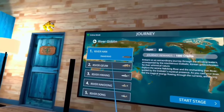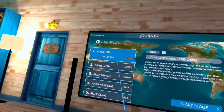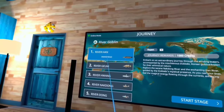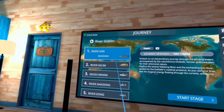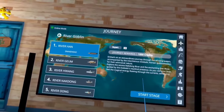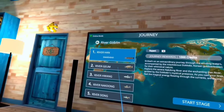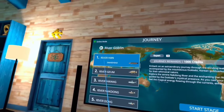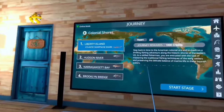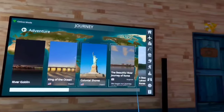This is the Adventure Journey and there's a long list of adventures you can go into. You just choose one and there are different stages. In the first stage, for this one here, you go to River Han and you have to catch the snakehead fish. Once you catch that fish, you move on to stage two, then stage three, and so forth. If you complete it, you get a thousand credits. Some have four stages, some have five.